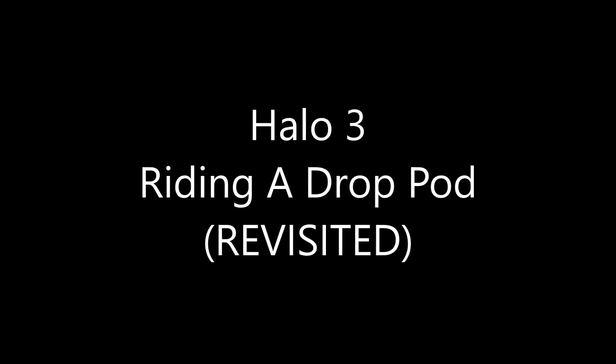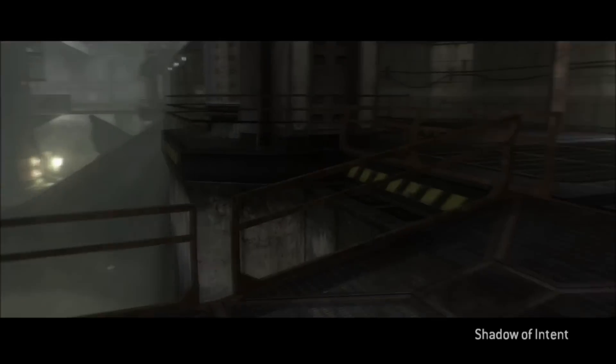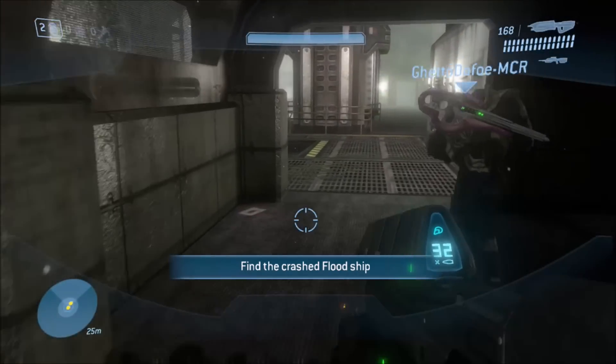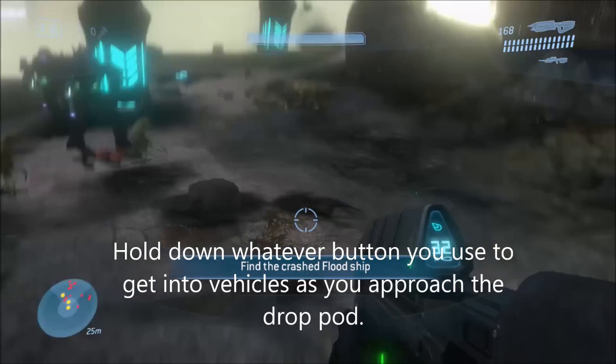What's up guys? Today we're gonna be showing you how to ride a drop pod in Halo 3. It's a little old trick that not everybody knows about, or at least remembers anymore. So what you want to do is start up on the mission Floodgate at the second rally point and just run as fast as you can to the drop pod here.